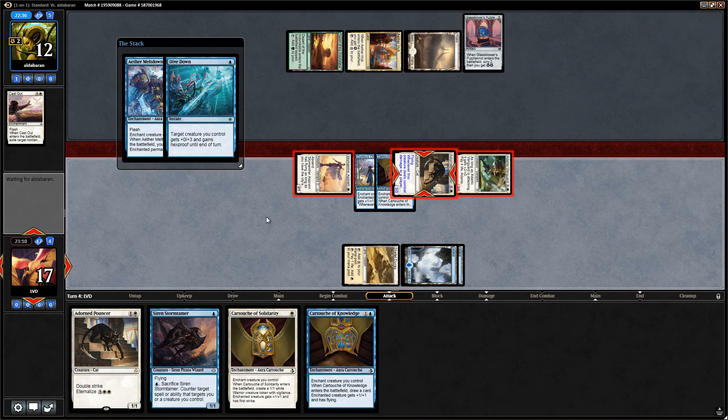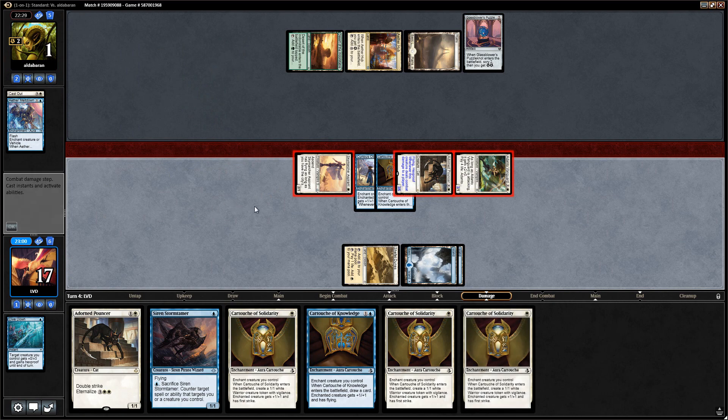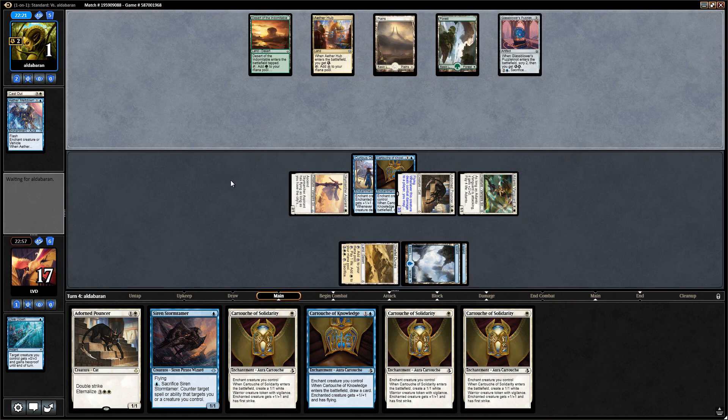Cast Out gets cycled — hopefully we can hit our land drop. Let's say go. Not sure what our opponent can do about this — they're at one and we have four mana up. They need a pretty specific combination of cards. They technically could have a Settle the Wreckage so we won't be attacking with the pouncer. Instead we'll just attack with the vanguard and the aspirant.